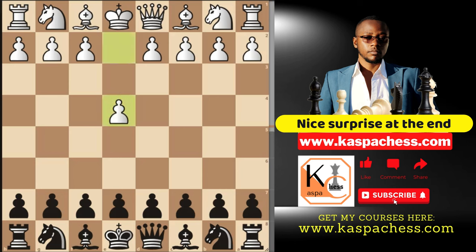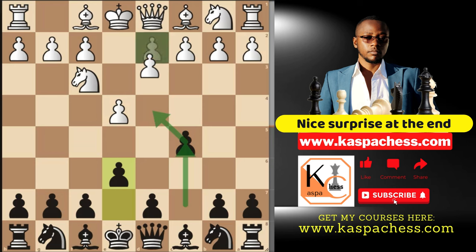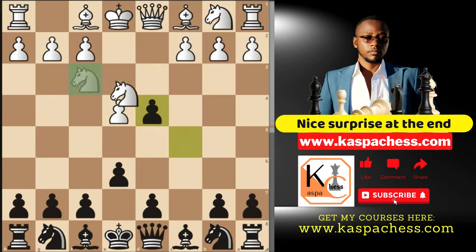After e4, c5, knight f3, if you don't want to play the Hyper Accelerated Dragon, you can also play e6, the French Sicilian. Black chose to start with pawn to c5 with an intention of trading off this c-pawn before setting up the French Defense structure. Most White players here play pawn to d4, after which the c-pawn trade happens.